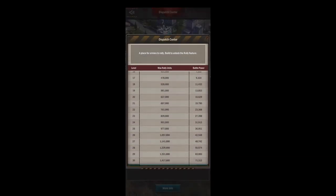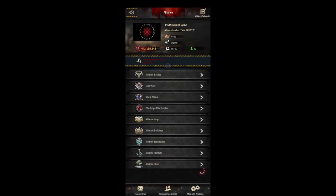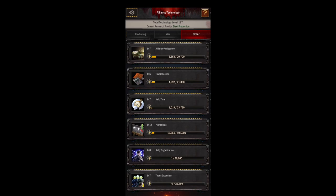Next up is going to be our dispatch center — the dispatch center controls your rally units. Rallying is used for attacks when you want to get everybody on the same bus and go attack somebody. This is also useful for your big attacks when you're doing city battles so you can get more reinforcements in the city. Also useful for your daily ruins — you need a maximum amount of units to get the maximum amount of waves in your ruins. I have a 1.6 million bus so that's a pretty big bus.